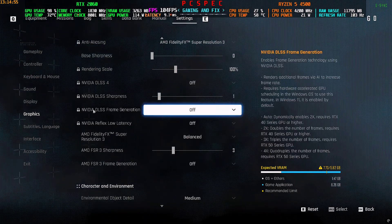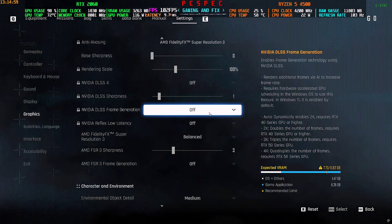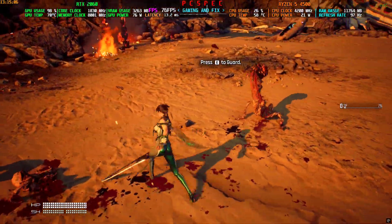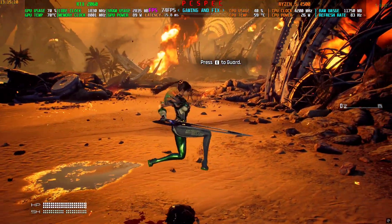Along with that, this game also comes with Nvidia DLSS frame generation — I'll also be showing that. The video is going to be divided into two parts: first is the OptiScaler FG, and second is the DLSS frame generation part. It's going to be a very interesting video, let's start.